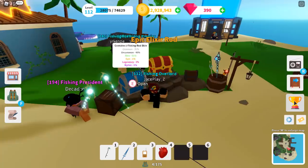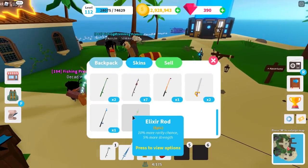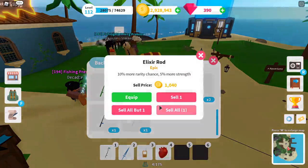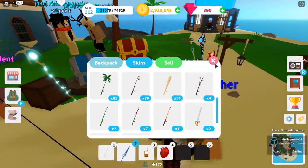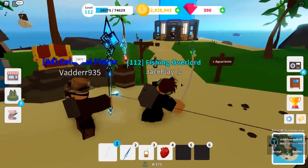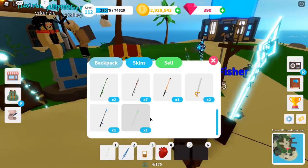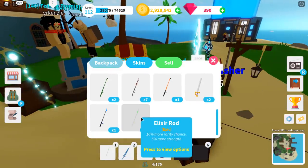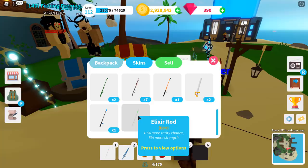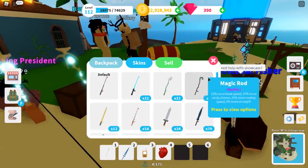First try — epic elixir rod! That's so cool. Let's go ahead and check this out. It was our first try. It's an epic elixir rod and I just want to see the skin because it looks really cool. Whoa, that's sick — it looks like a crystal! Let's check out the stats: the elixir rod is an epic rod with 10% more rarity chance and 5% more strength.